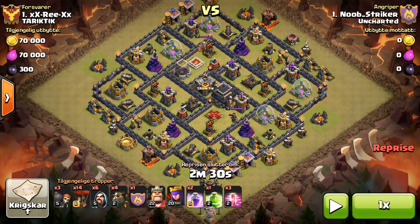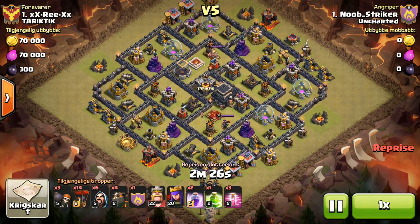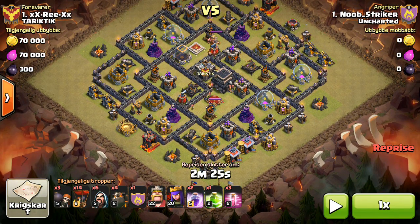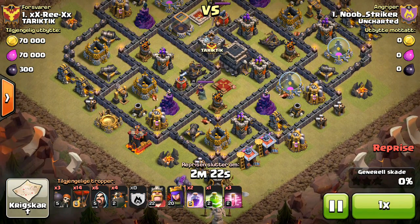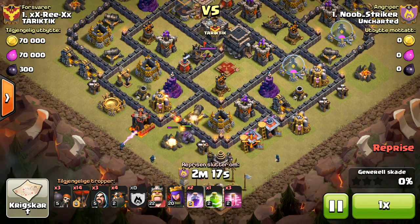Number 1 had everyone's CCs filled, and then they decided not to give him any clan castle troops. So I just do a Cold-Blooded Laloon and break in from the south with 3 Haze spells, 2 Rage, and a Jump. I'm just trying to get this one air defense down and the Queen, and then from there I'll just Laloon it.